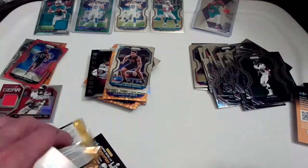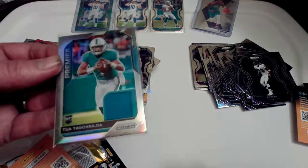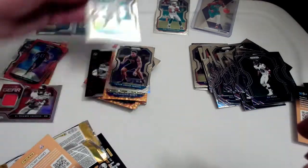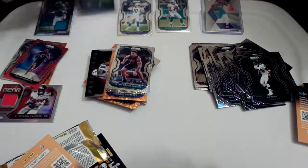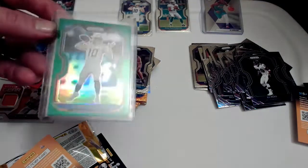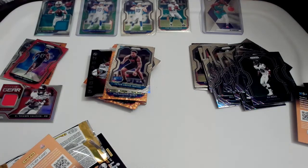Let's check out our hits one more time — Tua Tagovailoa jersey patch memorabilia, solid. The Herbert, and when you get the Herbert you get the Tua. This prior Herbert pull was from a different video — you can find that in my other hanger pack opening. Hope you guys enjoyed — make sure you hit the like button, I know you guys enjoyed this pack opening. We're out of here guys, I'll be back with another one soon — thanks for watching!